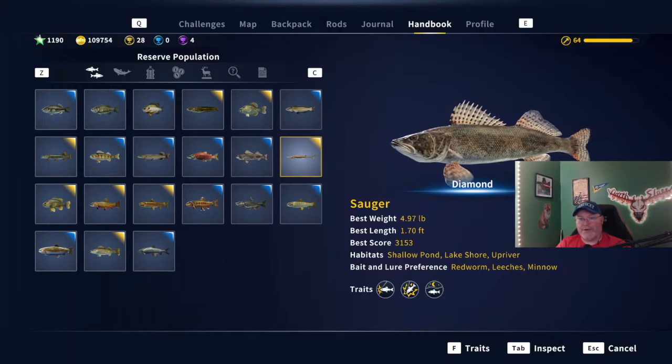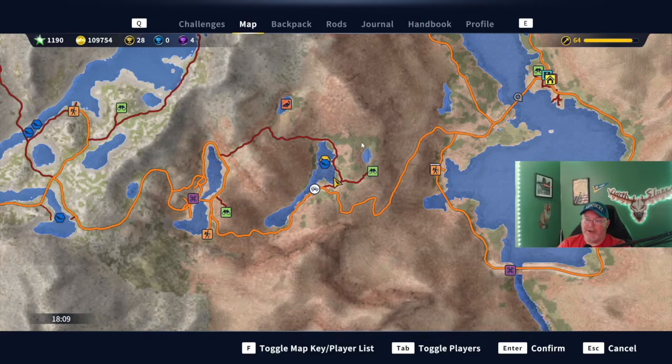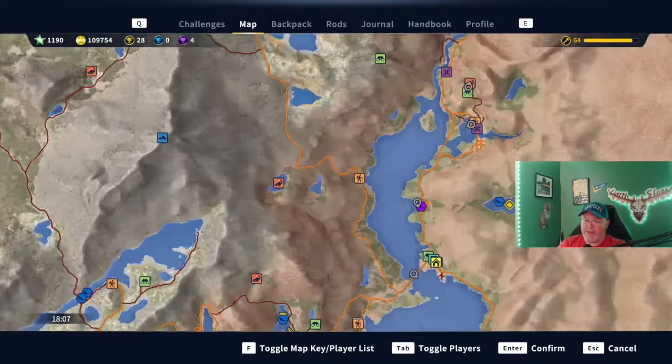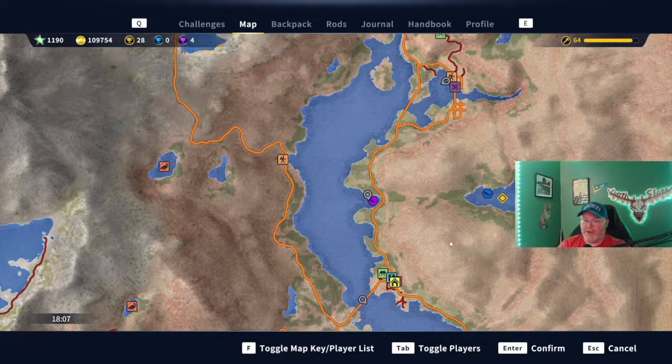Welcome back to the channel, guys — Darth Sloan here. We have one mission remaining and that is the gold sauger. We've caught diamond sauger in the past and there are good places to fish for sauger, but we have to go where the mission is. Right here is where the mission is — it's right behind Ruby River Range Outpost.